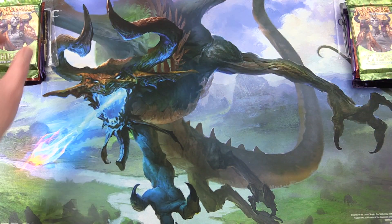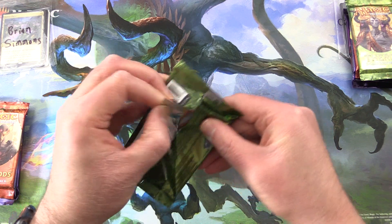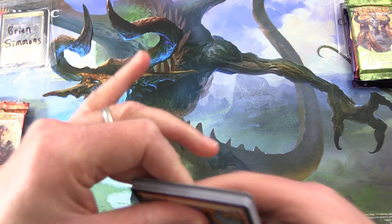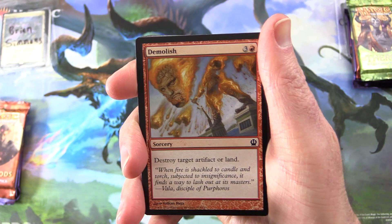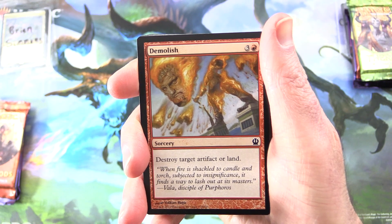It should be interesting. Let's get started with Brian Simmons. And the patrons get the rares, mythics, foils, and anything over a buck. Starting off with Theros — we'll do a bit of a lighting boost here, pump that up a bit.